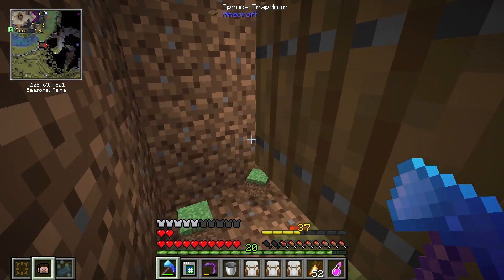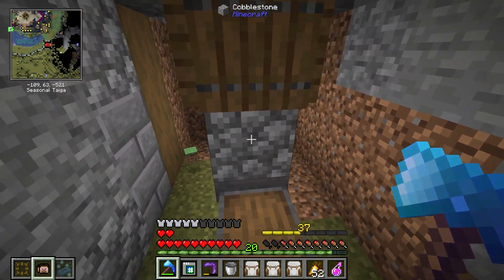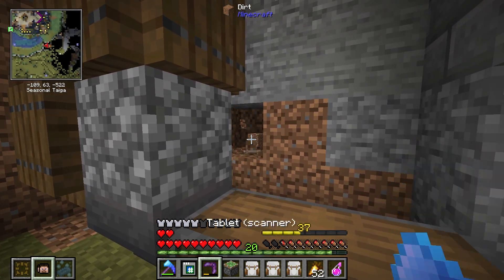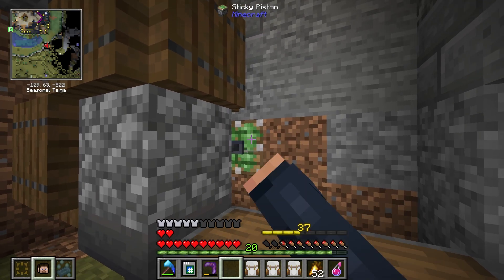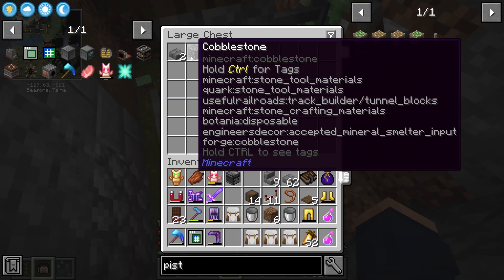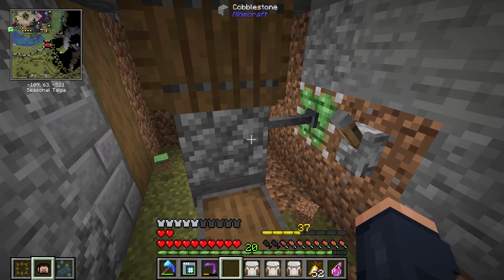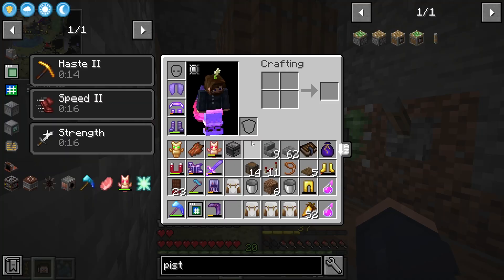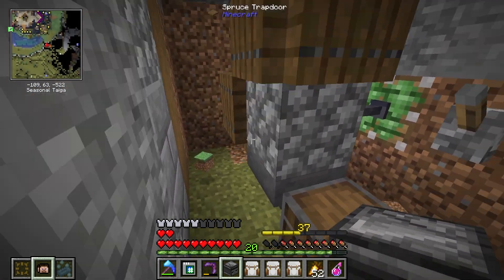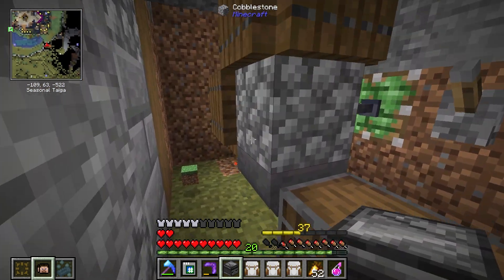Now that we have that, when we break this block it should generate cobblestone — that's a pretty simple cobblestone generator, nothing really to it. To utilize this we need a sticky piston here. I have to extend the room and send this in to break it. I can use a lever and you can see that broke the cobblestone and it went inside. There are a few different ways we can do this — we can put this on a timer, or we can actually detect that there's something here and use an observer. The problem with using an observer is it's going to take up a little bit of space.